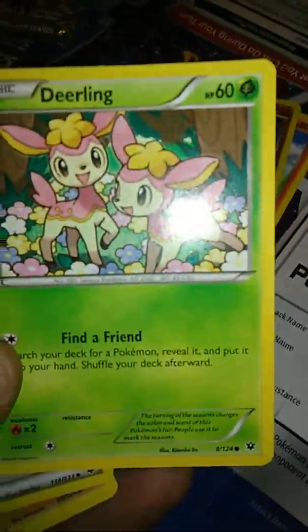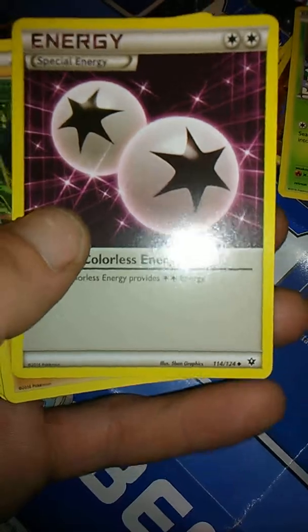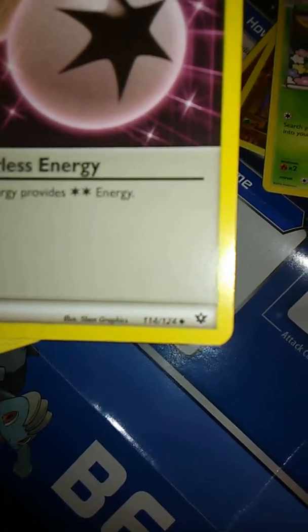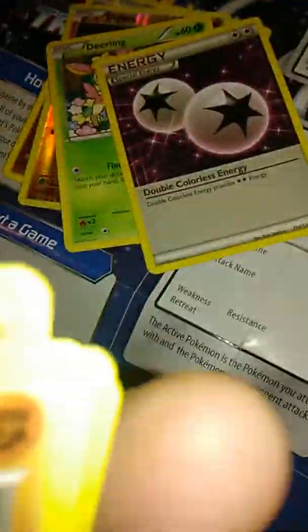We got a Deerling — two cute little Deerlings, common. I love these — yes, I can always use more special energy. Uncommon. I got a bunch of them but I can always use more. I love colorless.